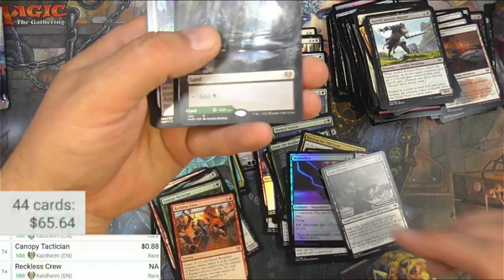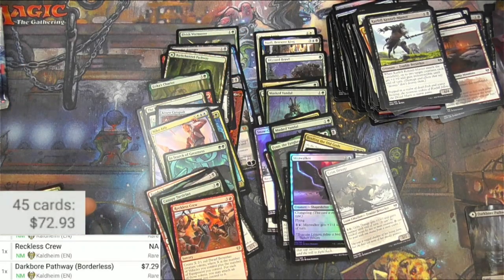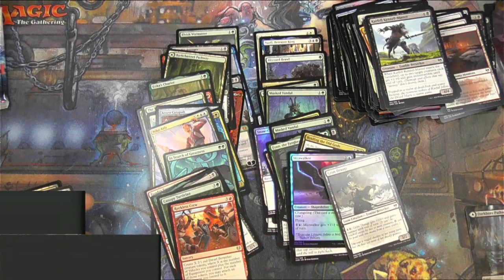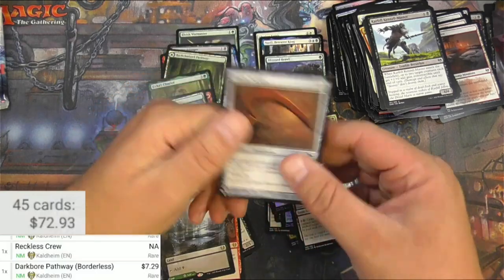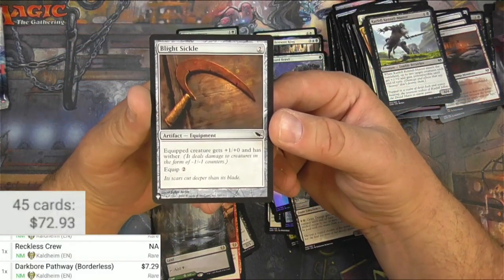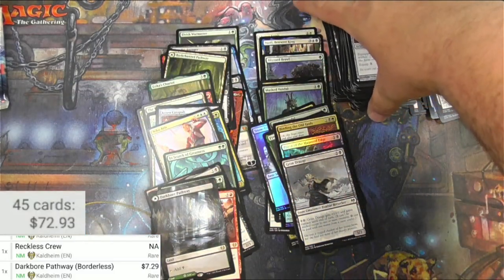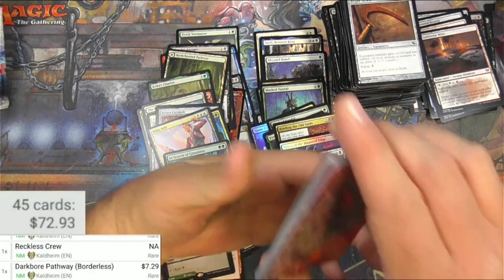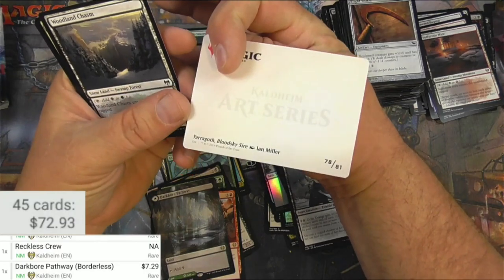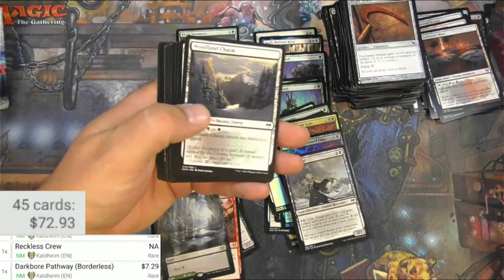Scanner, you're starting to bug me. Darkbore Pathway, the borderless — excellent, yeah that looks good. $7.29 — I think that's different art than the regular. Yep, totally different artwork, that's great. Definitely like the Pathways. And then a couple of zombie priests — I'll take those and a Blight Sickle. They definitely reprinted this card from Shadowmoor — equip, creature gets +1 and has Wither. Equip for two — slightly less boring than a regular common equipment from any other set, I suppose.